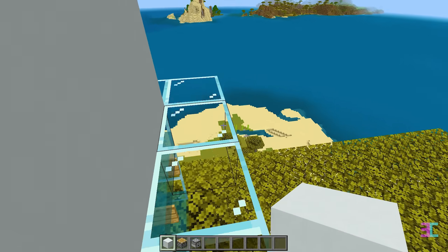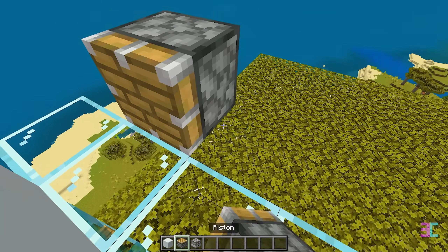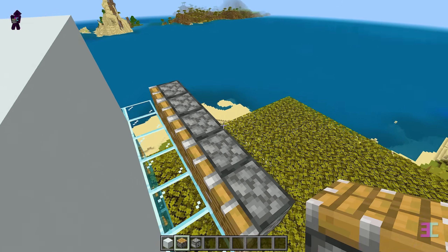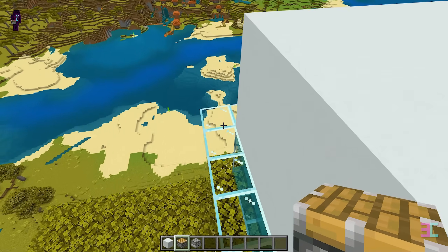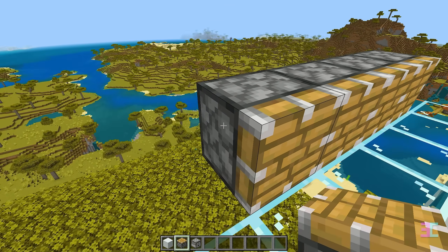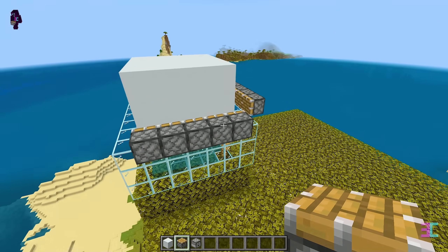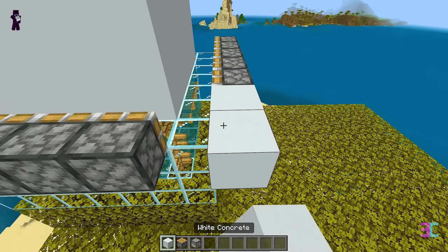At this side, place a temporary block there. Then place a piston pointing inward. Remove the temporary block and add four more pistons. Repeat this process on this side. Connect the pistons by placing three solid blocks between them.